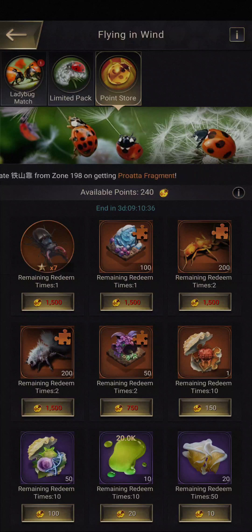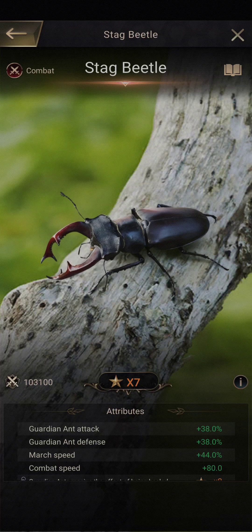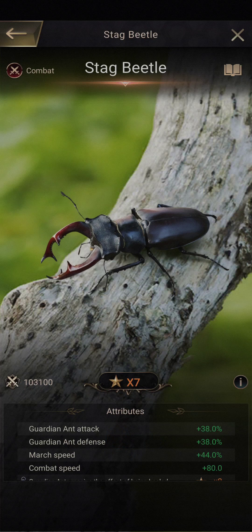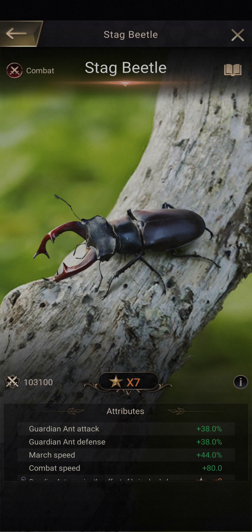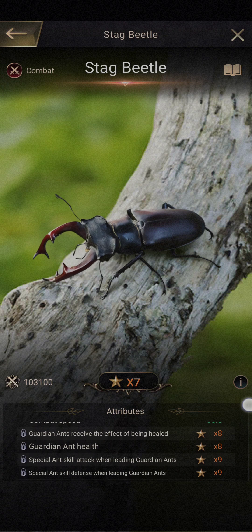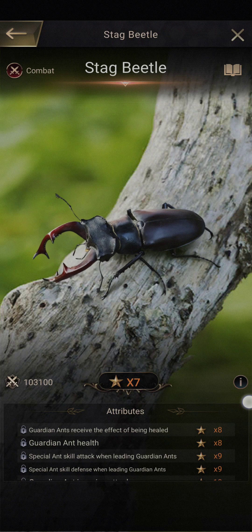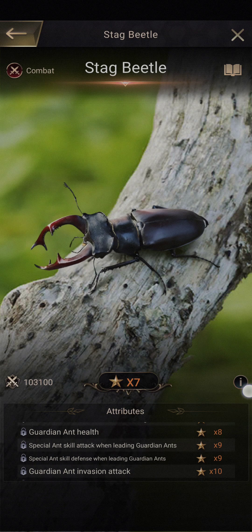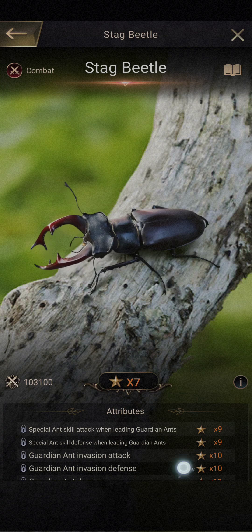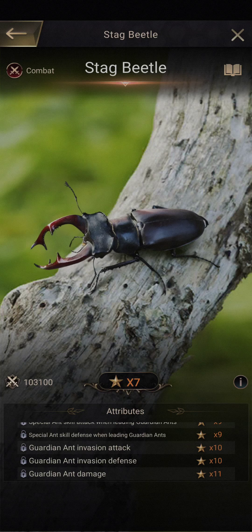At the top of the list we have the new insect, which is a stack beetle — a guardian specialist insect with attack, defense, march speed, and combat speed. Guardian ants receive the effect of being healed. Guardian ant health. Special ant skill attack when leading guardian ants, defense, invasion attack, invasion defense, and guardian ant damage.